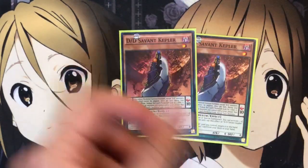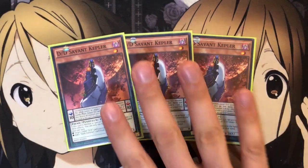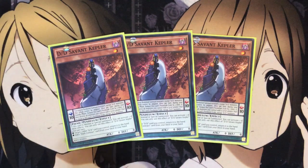To start off for the monster lineup, I'm running three DDD Savant Kepler. Kepler's still good for the fact that he can search out your basic Dark Contract card when he is normal or special summoned. Or you can target one other DDD card you control, return it to the hand, and you can add either one of these effects. He's also good for the scale 10 as well if you want to go for a big Pendulum Summon, depending on just the kind of move you want to do with this card.